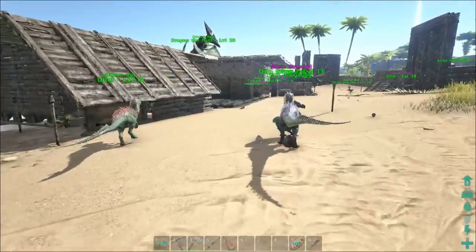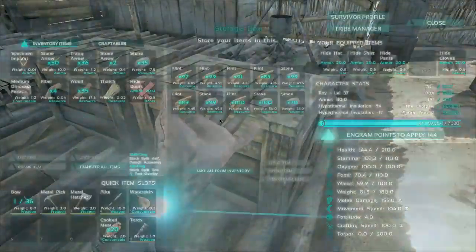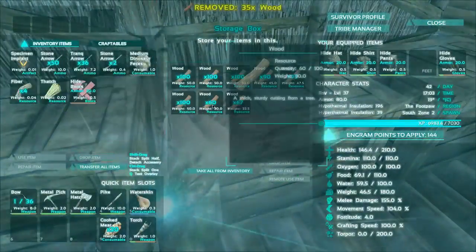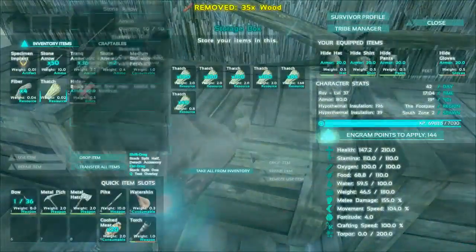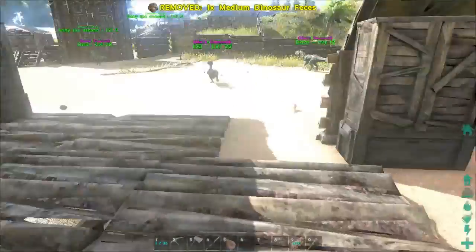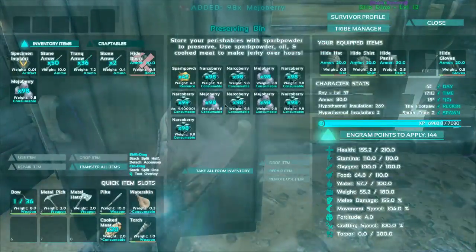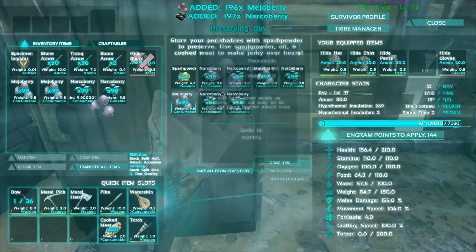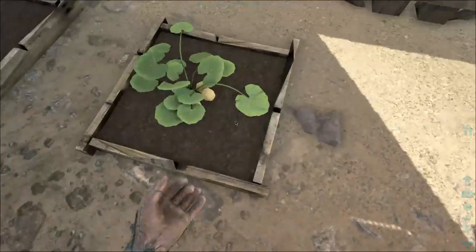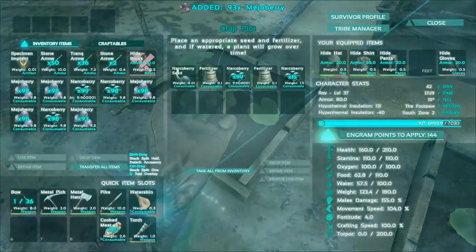Home sweet home — look who awaits me, some wandering dinos. Let's drop off some stuff because I'm so loaded with resources. Let's put that away. Now quickly grab a lot of berries — the fridge is full of berries, which is good. Not sure how much I need, but that's going to do. Maybe I can grab a couple from here if I really need to.